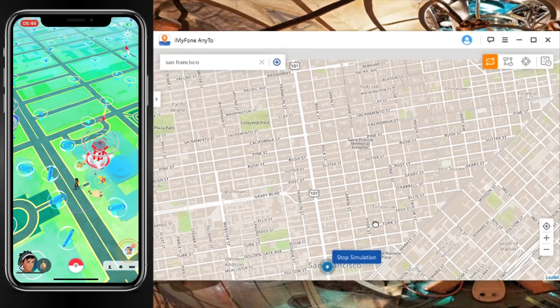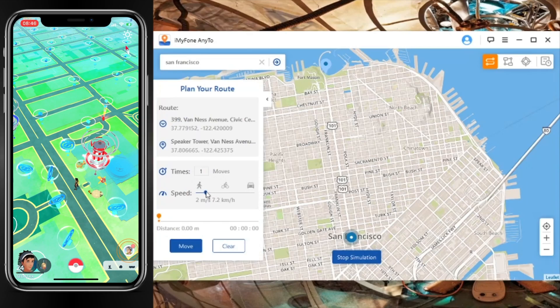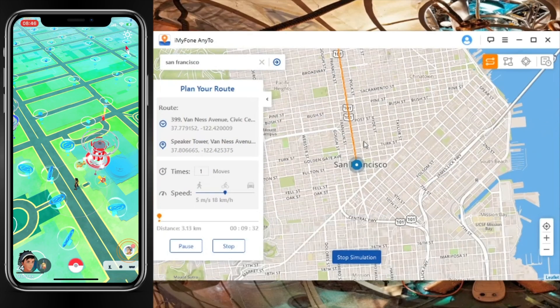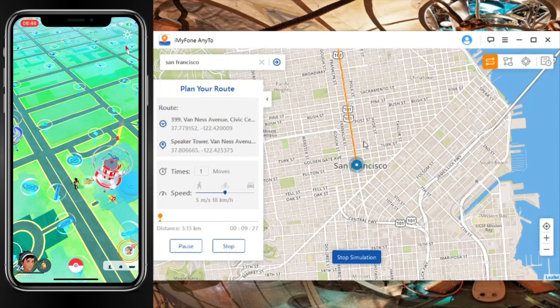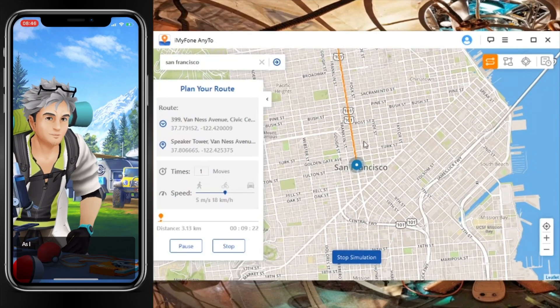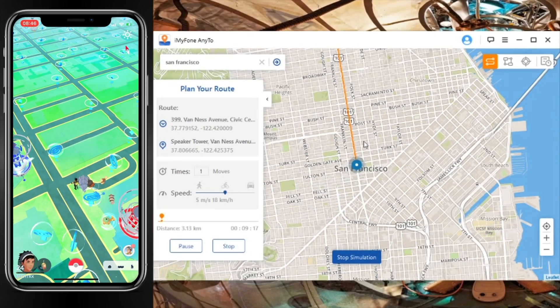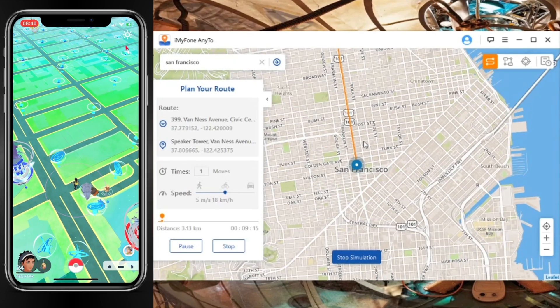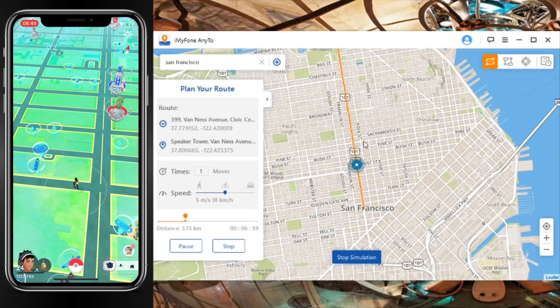Let's try it at a different speed. Walking is too slow, so we're going to select a different location and choose five miles per second as if you're biking. Again, it will bike to that location along the street side. As you can see, my character starts to move, and now you can select anything on your phone — play Pokémon freely, catch any Pokémon you want, spin any Pokéstops as you walk automatically.